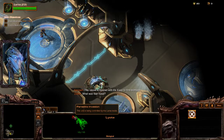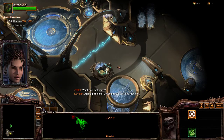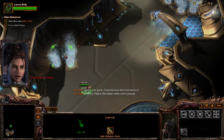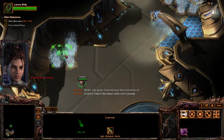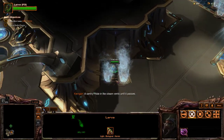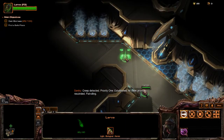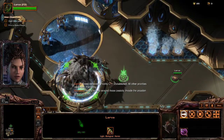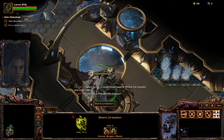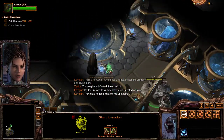What was that noise? Oh, they have 1-1. He's gone. Consume your host and move on. A sentry — hide in the steam vents until it passes. How does she see the building? They cloak. They're detected. Priority 1 — patrolling. There's no way around though — Zealots. Invade the Ursadon and crush them. So the Protoss think they have a few infested animals; they have no idea what they're up against. I didn't know the ones from before show up and attack you. 485 damage? That's crazy.